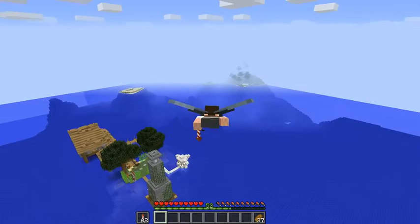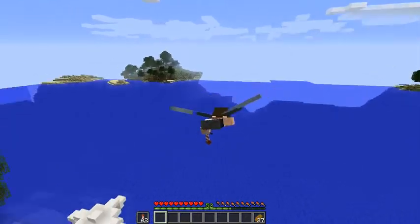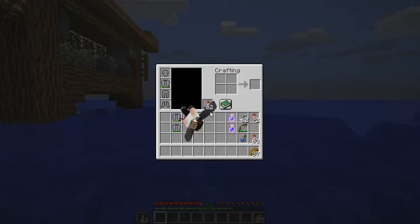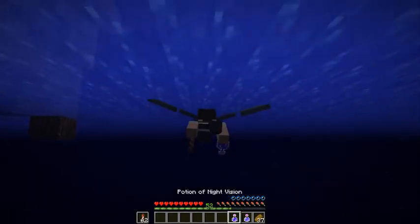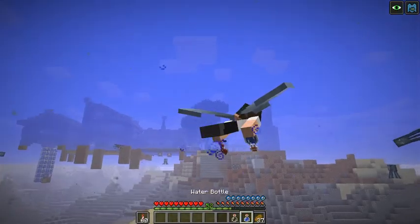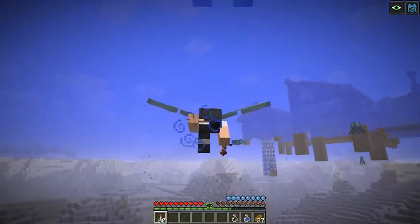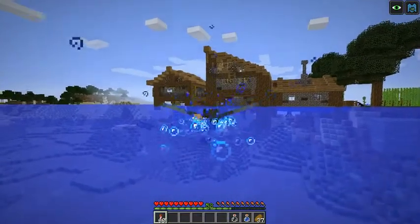Another interesting property of Elytra is its compatibility with water. When you're flying with Elytra and dive into the water, you'll see that your swimming animation does not stop — you still have the flight animation in the water. This is pretty cool because it can double as a more advanced swimming animation on the surface. It's more realistic.